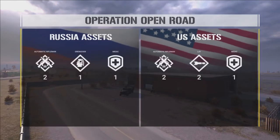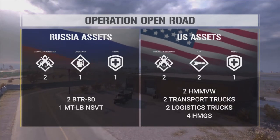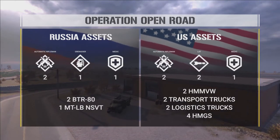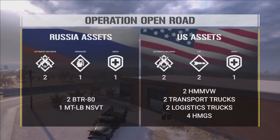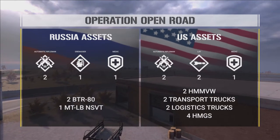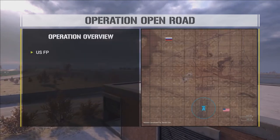The U.S. gets two Humvees and two Lodgies to run supplies, and the Russians get two BTRs and one MTLB to assault the objective. You'll also see the kits — GLs, medics, and ARs for both sides. As we swap to the second slide, you'll be able to see the objective area. The Russians have been pushed off the air base, and the U.S. is now setting up defenses as Russian mechanized infantry units plan a counter-attack to retake the airfield.